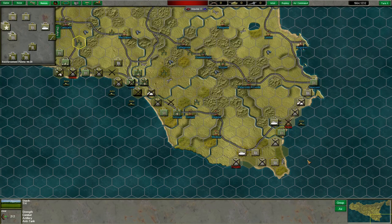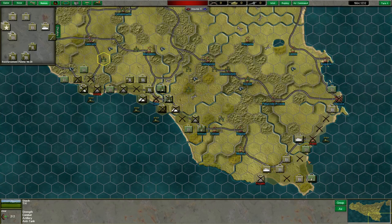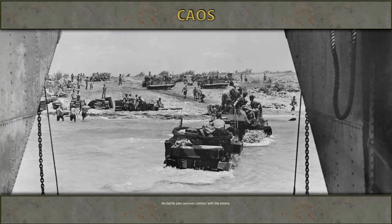We hit the beaches and we're going to take them basically without incident — they don't have the force to stop the invasion on the beach itself. Syracuse falls, Gela falls, La Cata falls, Evola falls. The invasion objectives are pretty much all secured for turn one.